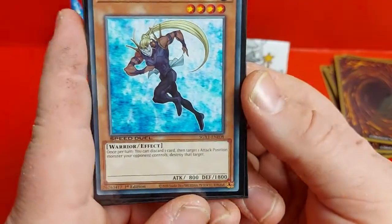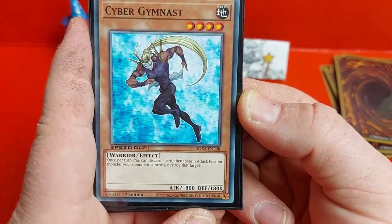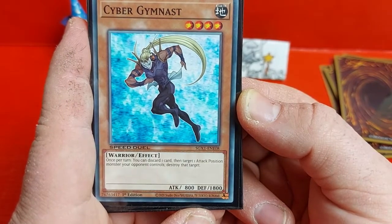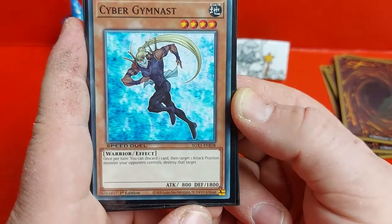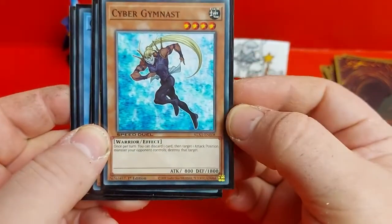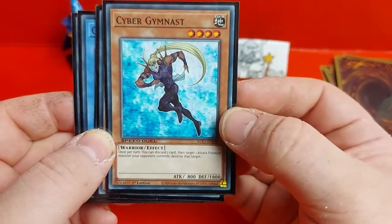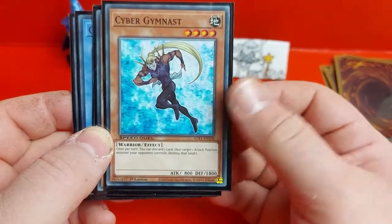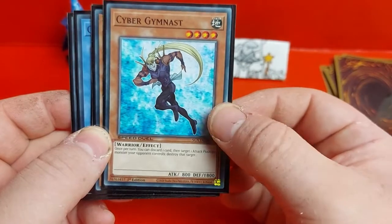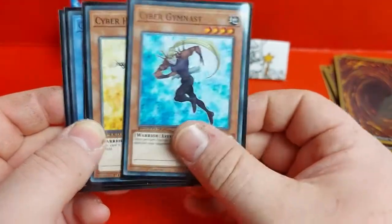Next up, another level 4 earth monster — we've got Cyber Gymnast. Once per turn you can discard a card, target an attack position monster and destroy it. So a very handy card — costs a card to destroy one, but a pretty good effect from a level 4 monster. Not too strong on attack but she has a nice 1800 defense, so you could easily set her and hold off an opponent's attack for a turn.